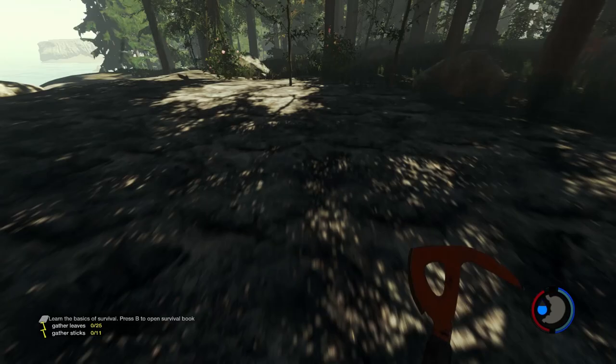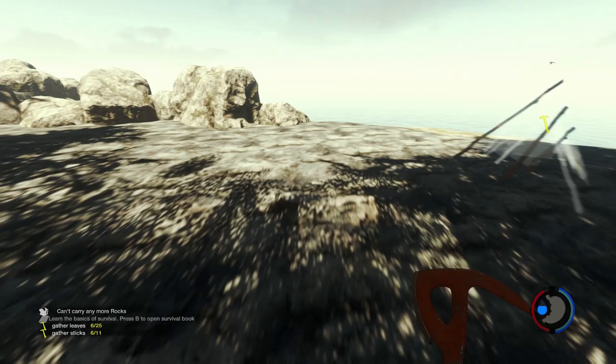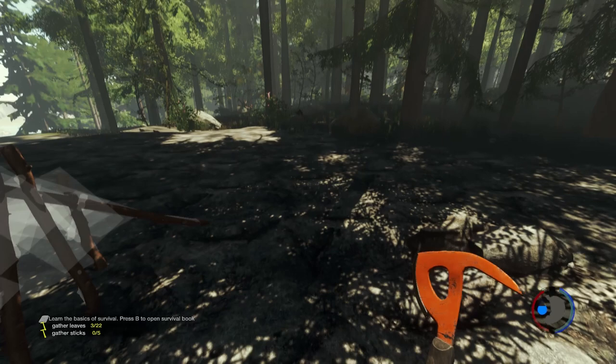We'll make the easiest shelter we can. We need more sticks — let's get some sticks. I always like to stay on the edge of a cliff face because it means you have less area you have to worry about defending.